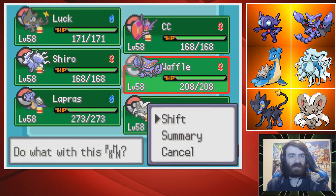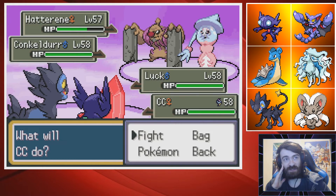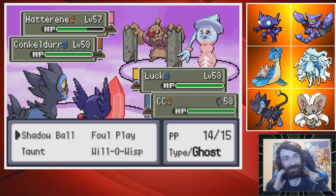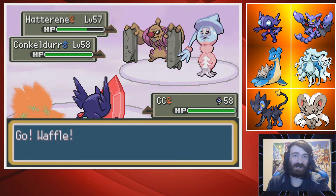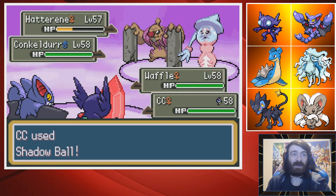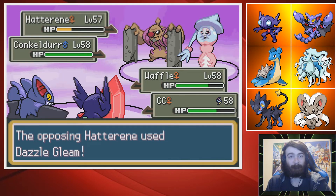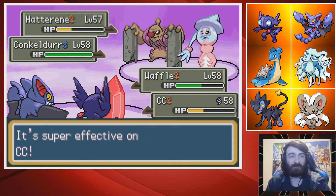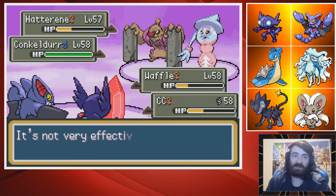I'm going to swap Luxray out right here because I want to keep it around when the terrain ends and I can Sucker Punch things. Will-O-Wisp on the Conkeldurr doesn't do anything — it just gives it a Guts boost. So I guess I'm just going to Shadow Ball the Hat again. Some Pokemon are going to die right here. That Hatterene is about to go ahead and slap me. I do go first because the Trick Room does help my Sableye, which is actually kind of funny.